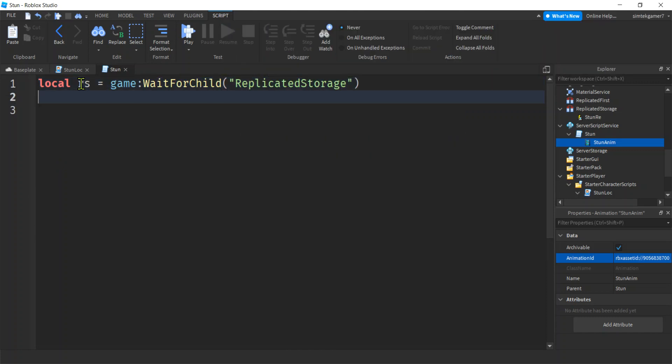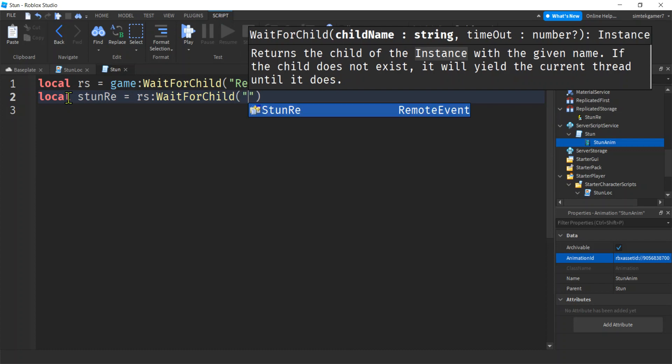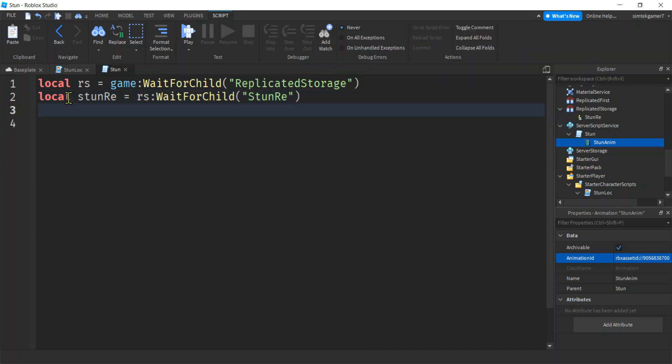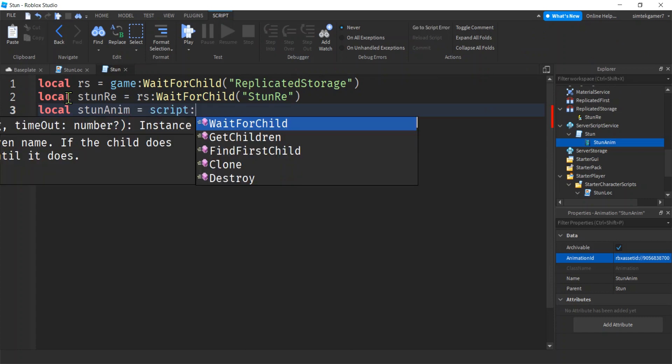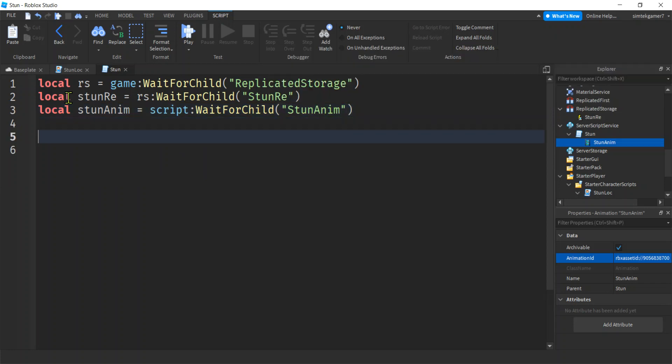On the server side, we need to catch the remote event we fired on the client. Remote events are the doorway. So we're going to set up: RS equals game:GetService('ReplicatedStorage'), then stun_re equals RS:WaitForChild('StunRE'). We also need our animation: stunAnim equals script:WaitForChild('StunAnim').